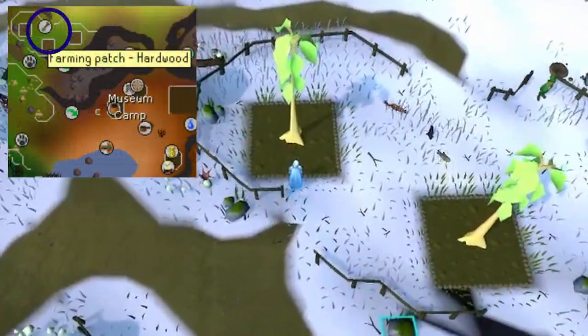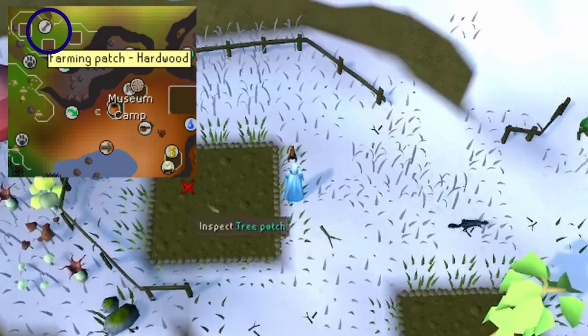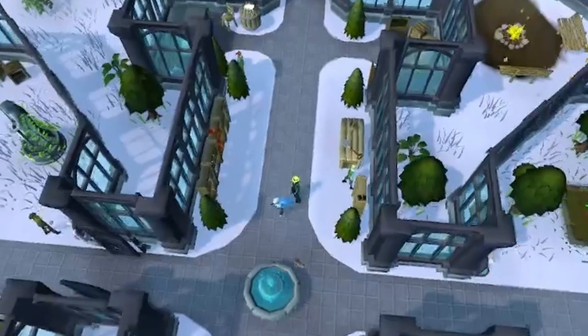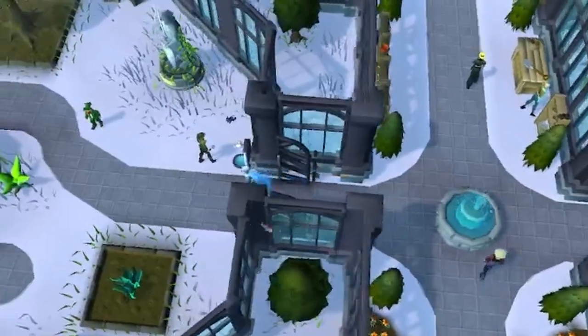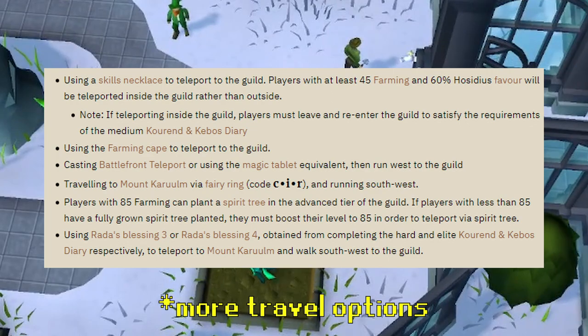In the Elf Realm, you'll find a Fruit Tree to your east and a little bit south. From Lletya, head to Fossil Island, where you can find three Hardwood Patches just north of the Rowboat. After planting these Saplings, head over to the Farming Guild if you have access to it and the correct levels. You can use the Skills Necklace, Farming Cape, or Fairy Ring CIR to get there quickly.